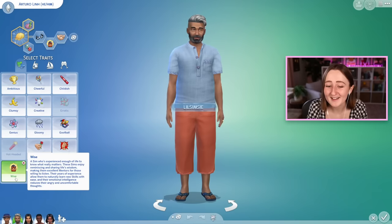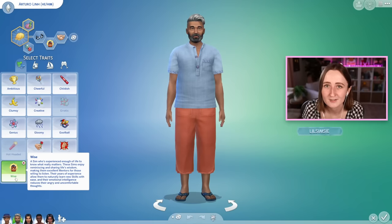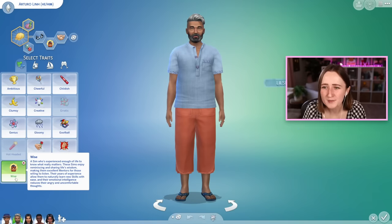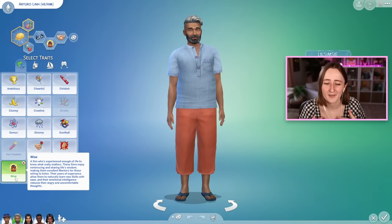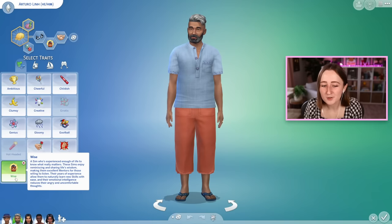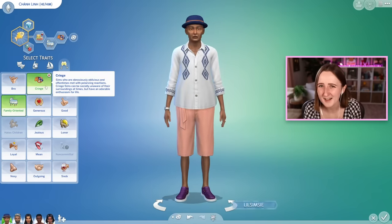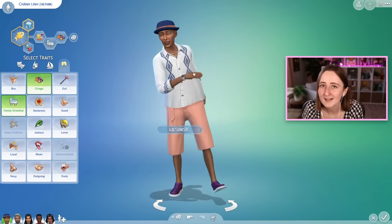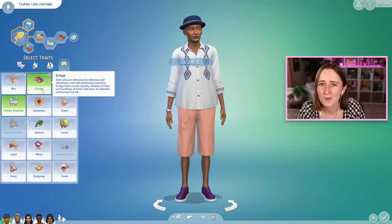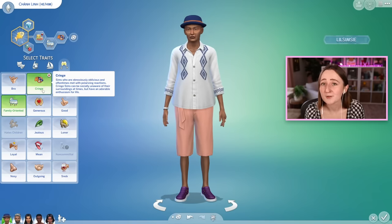There's also Wise, which is really cool because it's elder-only — you can pick it in CAS or they can earn it from gameplay, and this is the first time we've ever had an elder exclusive trait. Their years of experience allow them to naturally learn new skills with ease, and their emotional intelligence reduces angry and uncomfortable thoughts, so it's actually a really good trait. There's also Cringe, which has similar vibes to the Socially Awkward trait from High School Years but they're not exactly the same. Cringe Sims literally constantly dab — they're constantly referencing old memes and doing stuff people think is weird. It's actually kind of a cute trait, I sort of relate to it.